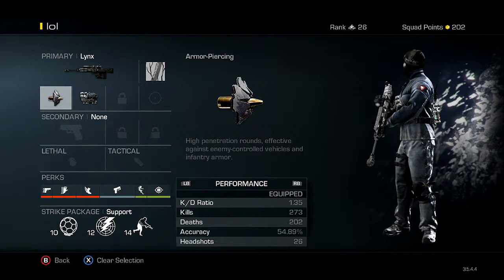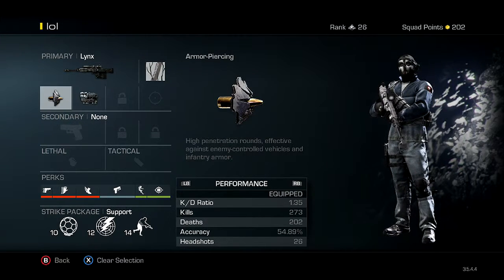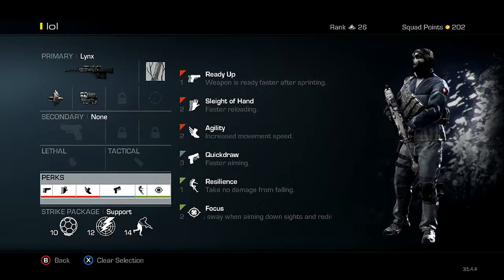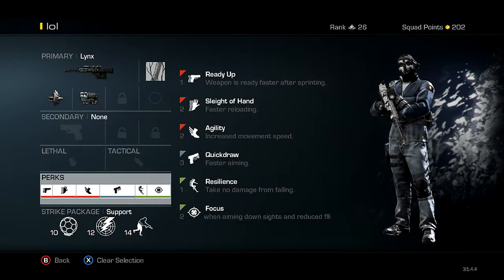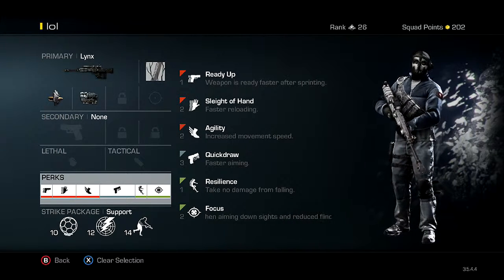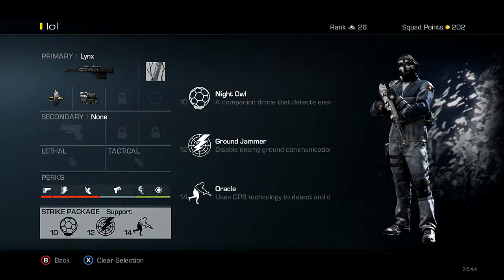My third class is the LYNX — this class is for rushing aggressively. I've got armor piercing and thermal scope on it. The perks are mostly the same as the past ones, but I've changed around Resilience so I can escape if I'm in high elevated places and need to jump right away. Agility is another perk on this one. This is my most aggressive class.